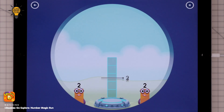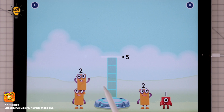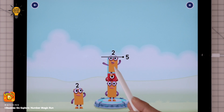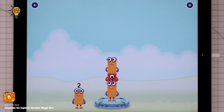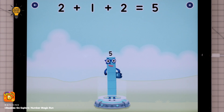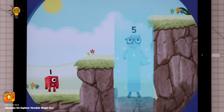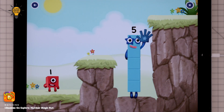Add number blocks to make five. Two, one, two — you solved it! Two plus one plus two equals five. High five! Yes, you got it!